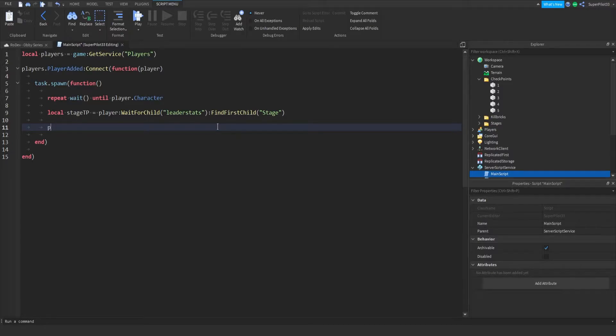Now what we're going to do is teleport them to that respective stage. We do repeat until with wait — player.Character:FindFirstChild HumanoidRootPart. You need to type it exactly like this or else it will not work, because we're changing the position of the HumanoidRootPart which teleports the whole player. So from here, what we do is dot CFrame equals — and here's the dynamic part — workspace dot checkpoints.